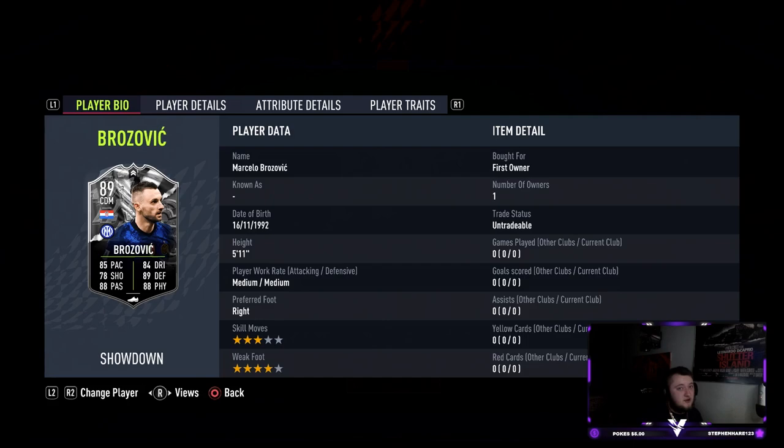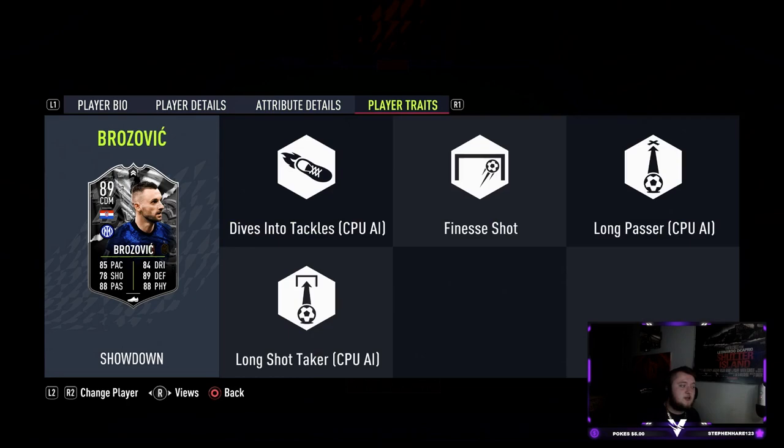It's an 86-rated squad and 83-rated squad with an inform. Relatively expensive, probably coming in at around 200-250k. Good opportunities for upgrades though, and if either one gets upgraded they're going to be very interesting cards. Brozovic is good for links — he perfect-links Perisic if you're looking to do a hybrid squad. This card looks good: 5'11", medium-medium, three-star skills with a four-star weak foot. 85 pace, 84 dribbling, 78 shooting, 89 defending, 88 passing, 88 physical.